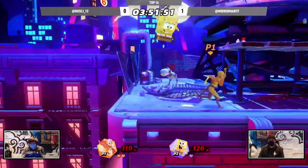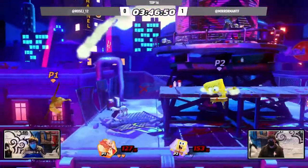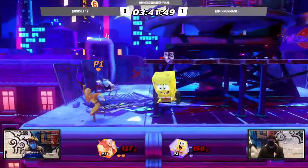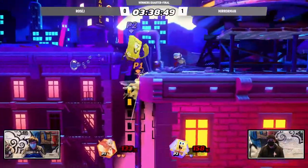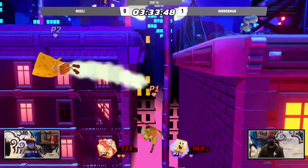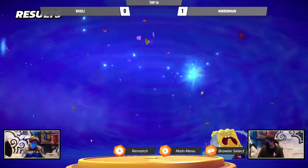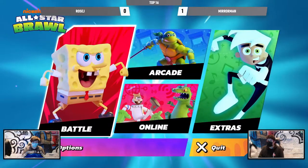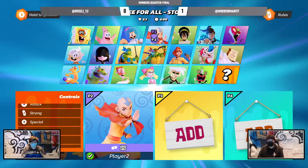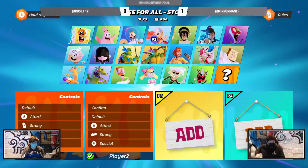Great stalls from Rosé, holding onto this lead as much as possible, because we can see what Miraman can do at zero. He just does not want to give Miraman any room to potentially take back this game. There's the second grab and throw — and we're going into Game 3. That's so clean, just finding that midair grab right off the ledge. You see that SpongeBob often takes a little bit of time to actually snap to ledge, and Egg is mobile enough to get there and back probably three times over.